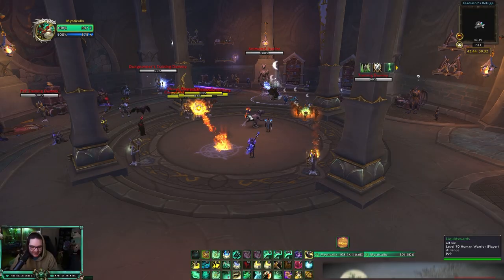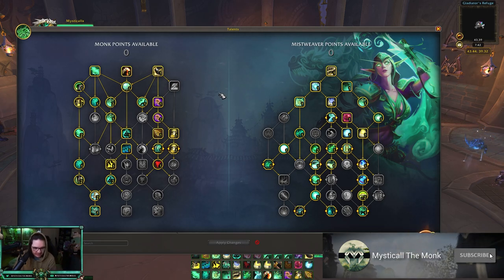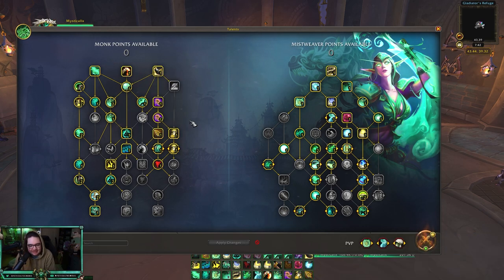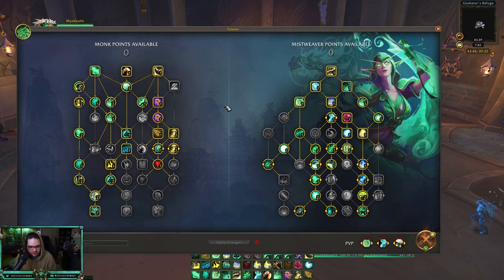I'm going to start with the talent builds I get asked about the most, and that is solo shuffle. On the left-hand side there really isn't anything different — you're just going for Tiger's Lust and everything standard. Going for extra roll, shorter Leg Sweep is really nice in solo shuffle because sometimes the faster you get your stun the more control you have, especially when you have teammates with Stormbolt — you're going to see a lot of warriors now — and rogues where you can coordinate Leg Sweeps like every other stun.